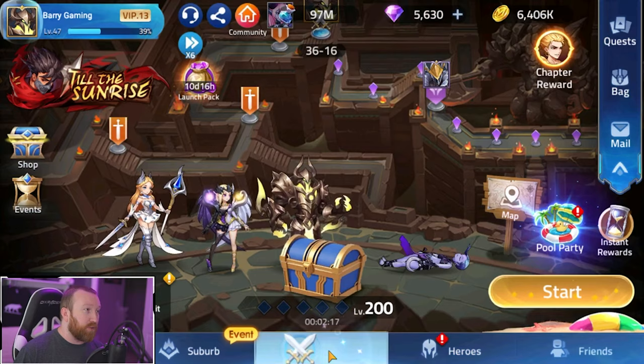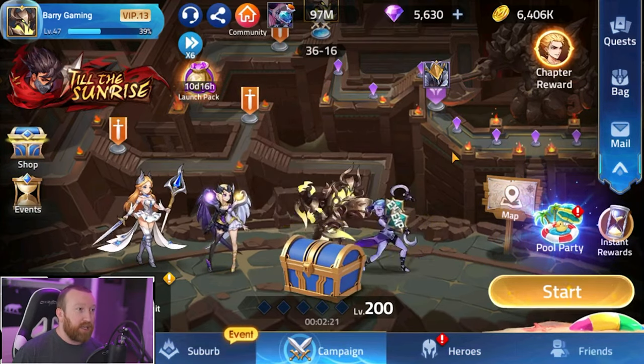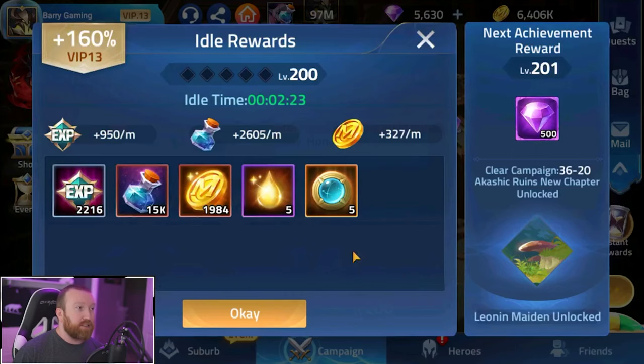Like every game we have a campaign, and campaign is very important because it's what levels up your idle rewards — the higher you go in campaign, the more idle rewards you'll receive. There will also be certain types of content that unlock at certain campaign milestones; you'll be able to see things like 'unlocked at chapter 10-30' as soon as you jump into the game.